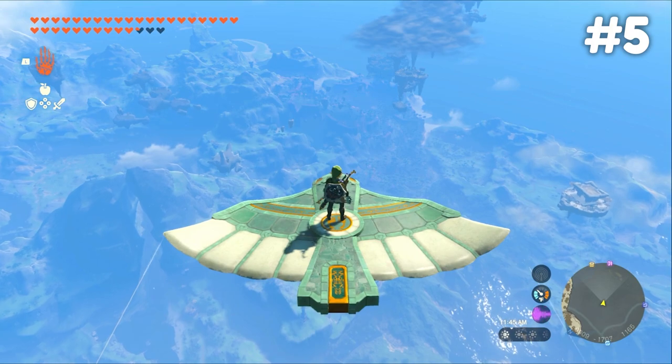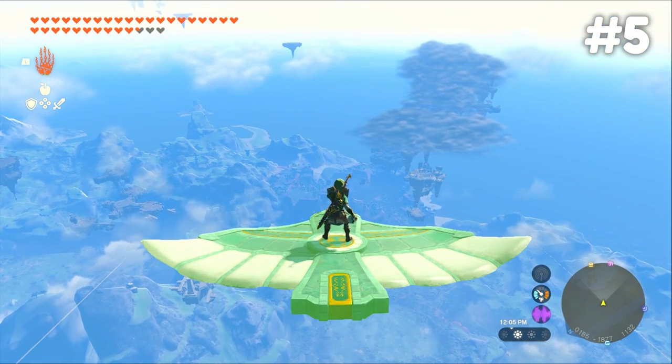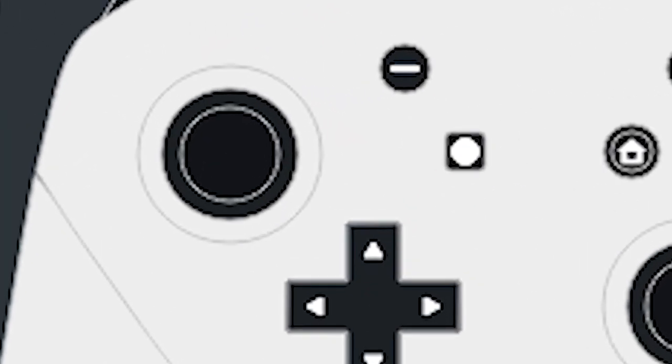The fifth trick is how to infinitely hover in the sky while using a wing. After a bit of time has passed, the wing will start to glow green, indicating its timer is running out. All you have to do is jump off your wing and pull out the paraglider.